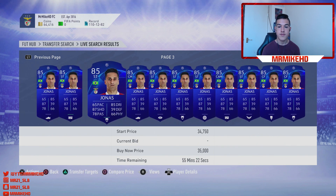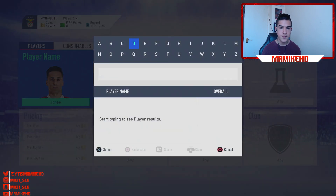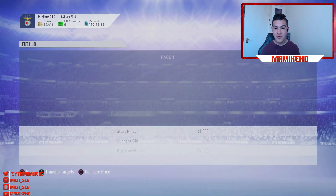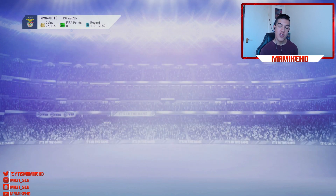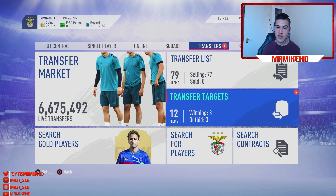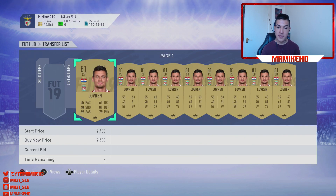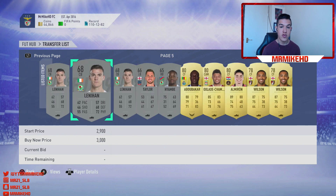Yasin Brahimi — high-rated players in obscure leagues are really rare. People seem to lose track of them and you can easily make profit. I chucked a 20K bid on another one. You won't win every bid — you'll probably get outbid — but if they're going for around 40,000 coins, bid up to around 36,000 coins. Just go find your own Champions League player and bid on them.